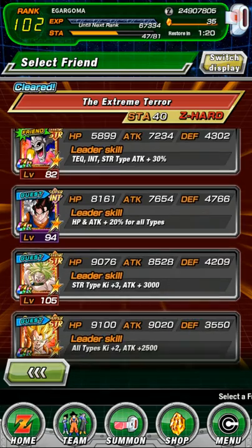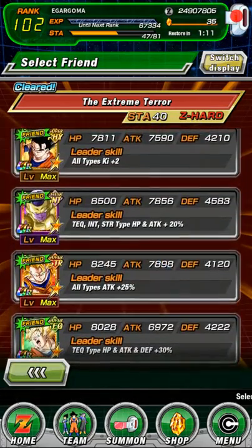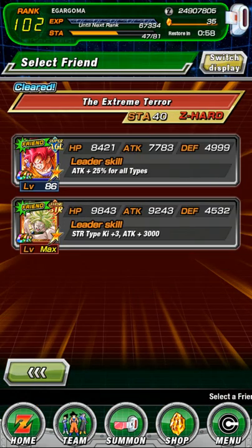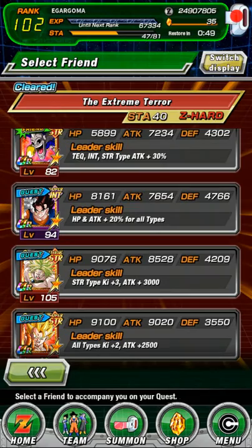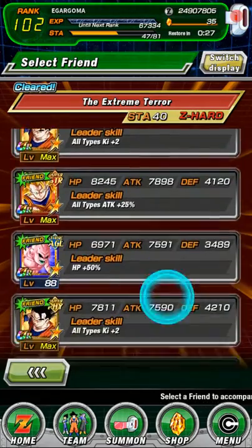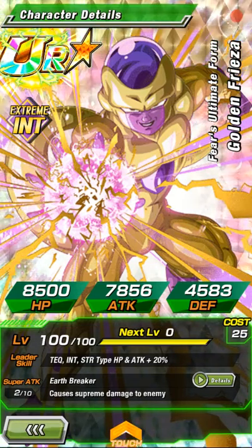HP and attack plus 20% for all types — he's kind of good. We can use Golden Frieza: 7,800 attack, 8,000 HP, 4,000 defense. He has more HP and more attack but less defense. He does supreme damage as well, but he's not even max level, and even at max he won't have that supreme damage boost. His allies' attack plus one special level is only level one.